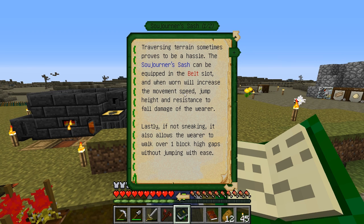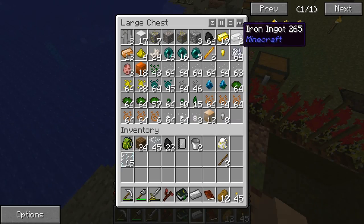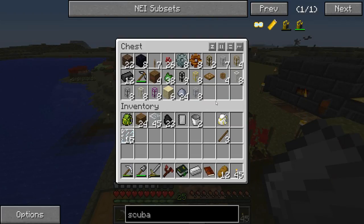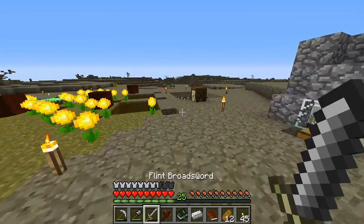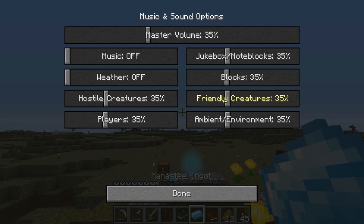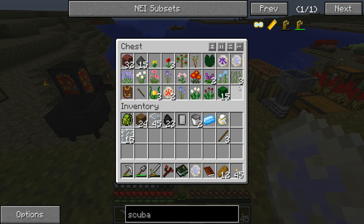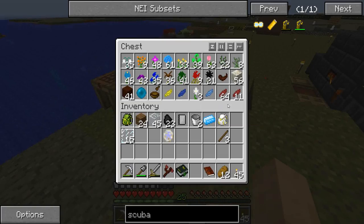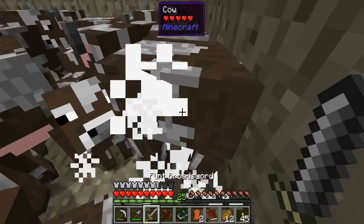The Soldierener's Sash is a nice little sash — it increases movement speed, jump height, resistance to fall damage, and allows you to walk over one block height. You need Earth and Air runes and a piece of mana steel. I need leather — I might have used it all. Actually, while we're here, let me adjust the friendly and hostile creature sounds. I have the Rune of the Air but not the Rune of the Earth, so I'll have to make one.